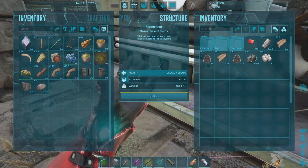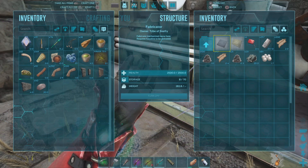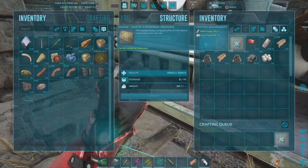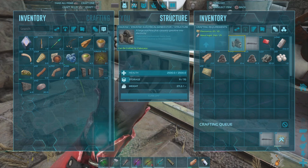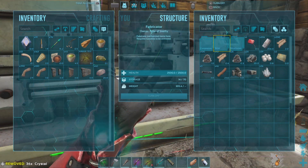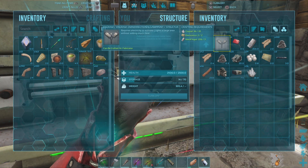Hello everyone, welcome back to another episode of Ark: Survival Evolved. Today we're here on the island and to get things started I'd like to craft some electronics, because I'd like to install a generator as well as some lighting into our base.